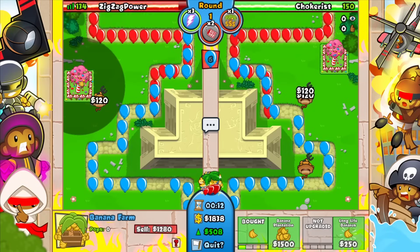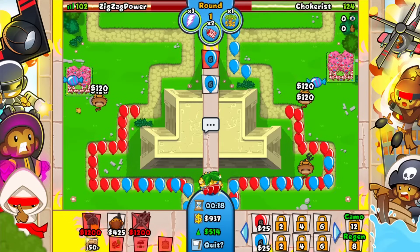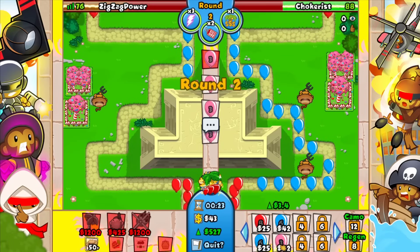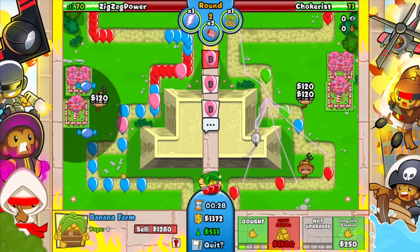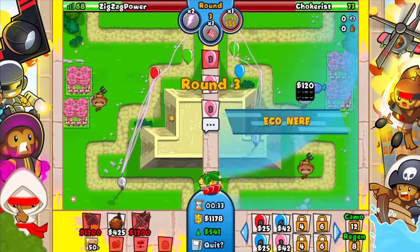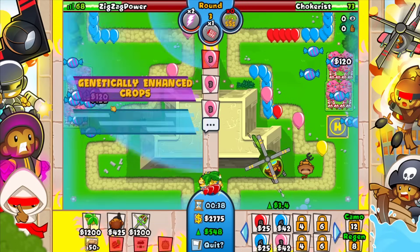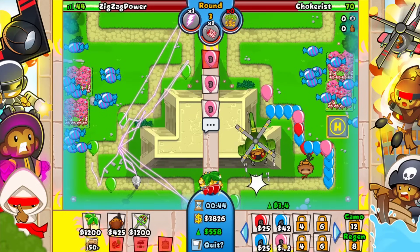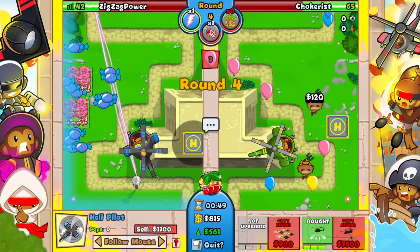There we go — then you just go for that. Obviously we'll continue to send spaced stuff. I'll go for lightning here as well and just keep sending him spaced balloons. I'll eco nerf him here. I'll sell that just because I knew the eco nerf was coming. We'll lightning that and go ahead and go for this.